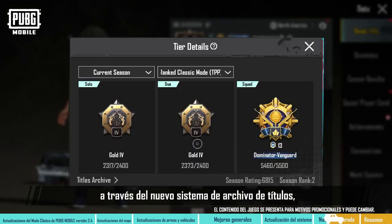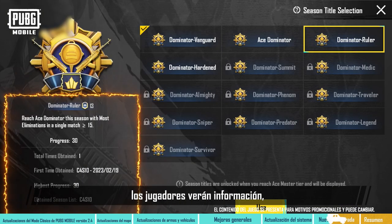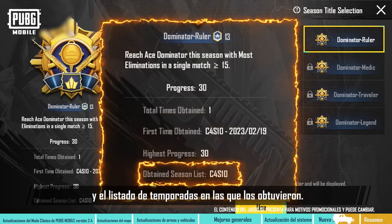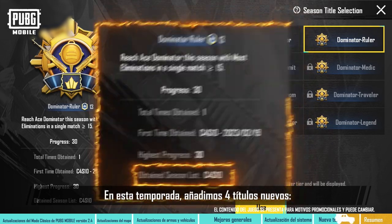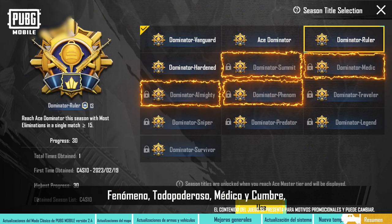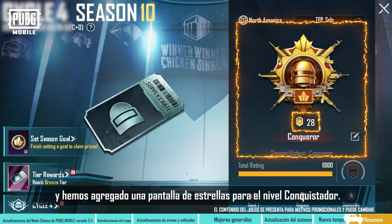In addition, through the new titles archive system, players can view information such as the number of times a title has been acquired, the highest completion progress, and the list of seasons where players obtained them. In this season, we've added four new titles: Phenom, Almighty, Medic, and Summit, as well as a star display for the Conquer title.